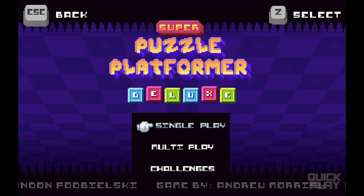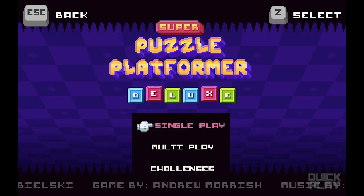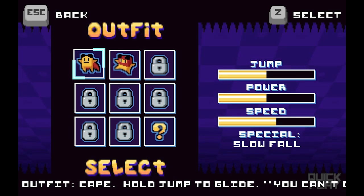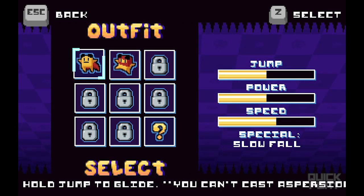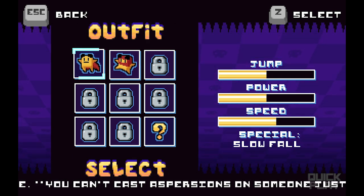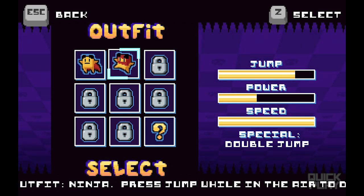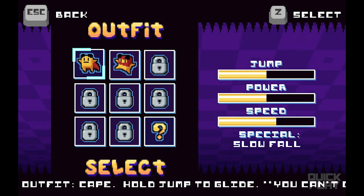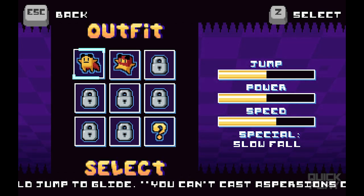We're just going to do single play. You'll see as I illustrate it — you'll unlock things, you'll unlock outfits. I'm going to go with the first one we have right now: medium jump, medium power, medium speed, special slow fall. I could go higher jump, lower power, faster speed, double jump. Maybe I'll do that next round. I'm going to start off with this guy.